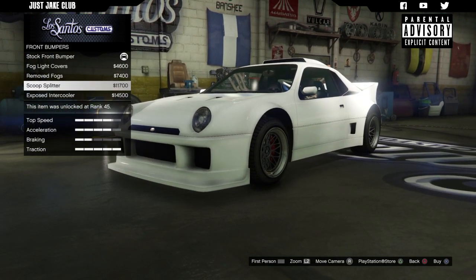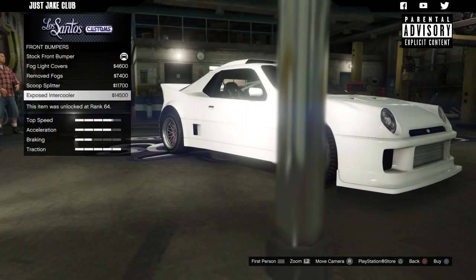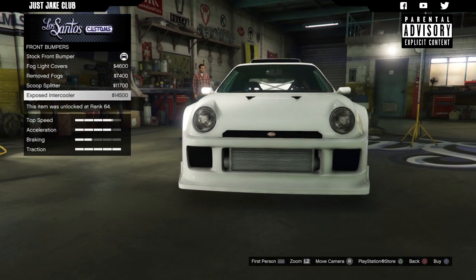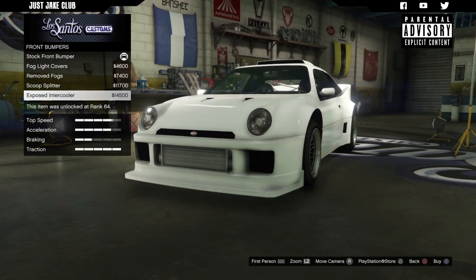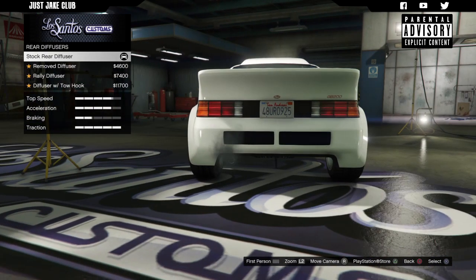Then we've got the same scoop splitter but with an exposed intercooler. I'm going to try and make it look as street as possible, so I'm going to go with the exposed intercooler. Then we've got the rear diffuser — the bumper itself doesn't change, it's just this diffuser that sits underneath.